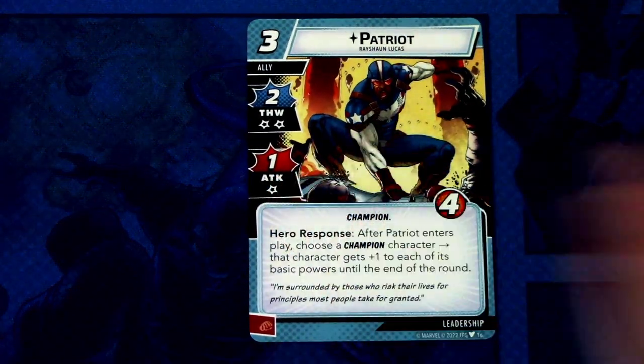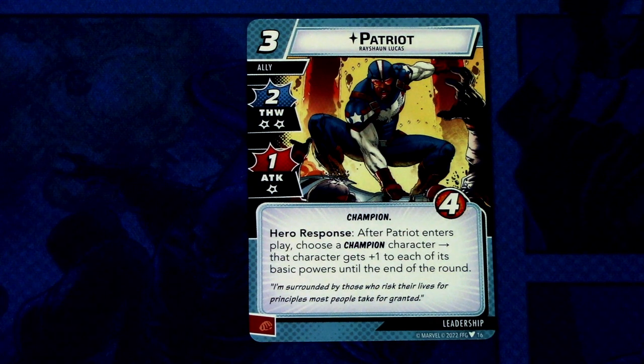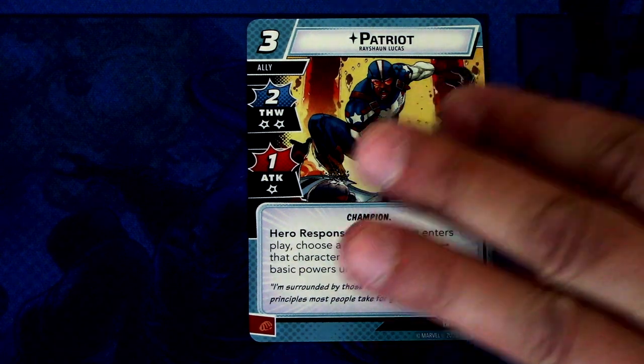Next up we have Patriot — a three-cost ally with two thwart and one attack, takes two consequential damage when thwarting, champion trait, and four hit points. Hero response: after Patriot enters play, choose a champion character; that character gets plus one to each of its basic powers until end of round. A really versatile way to boost your other allies or your hero. Patriot can be committed as a physical resource.